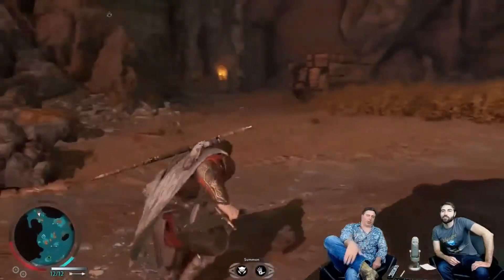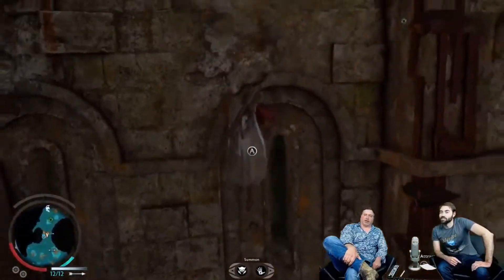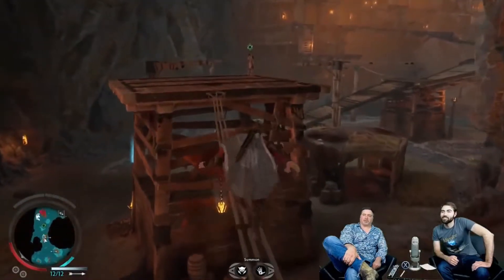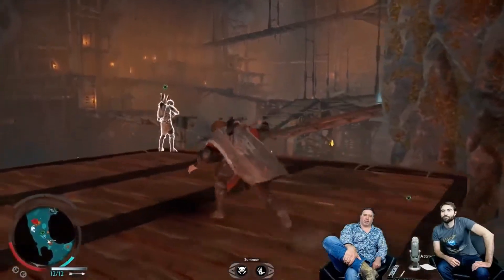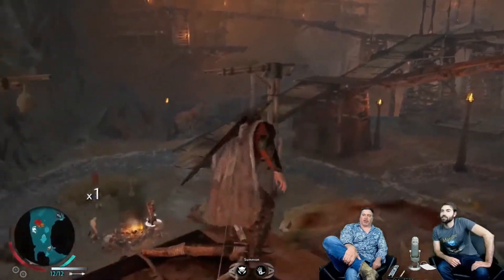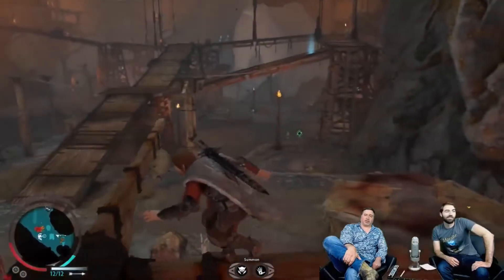We did look a lot at Isengard to sell that concept of Sauron's forces nonstop preparing for war. Another interesting thing to talk about is some of Tolkien's themes — one of the big themes is the concept of over-industrialization of the world and the fall of nature. And that's one of the big concepts we were excited to really sell in this game versus Shadow of Mordor.